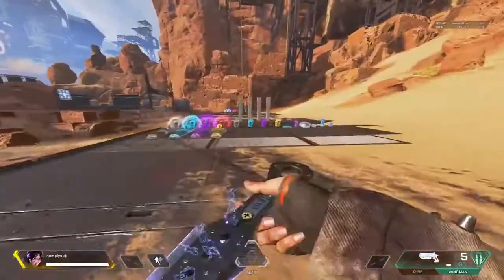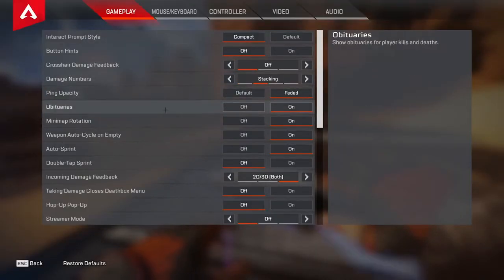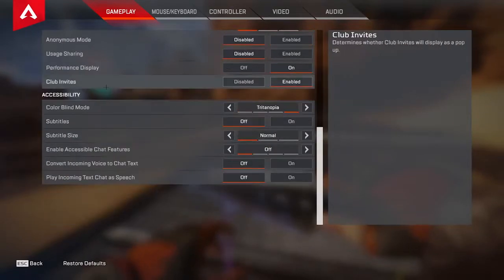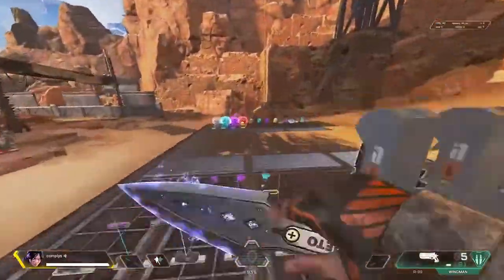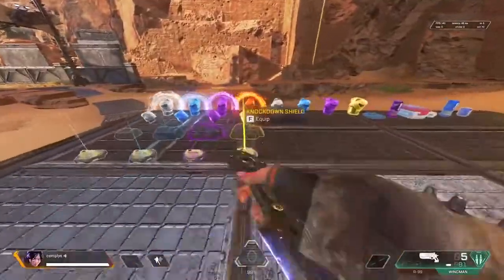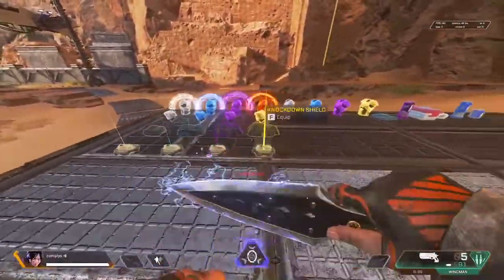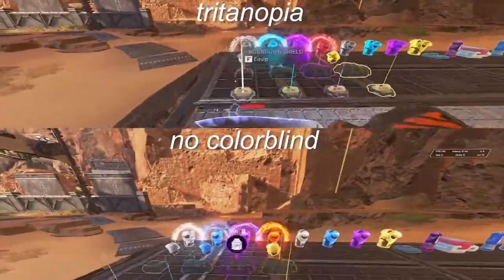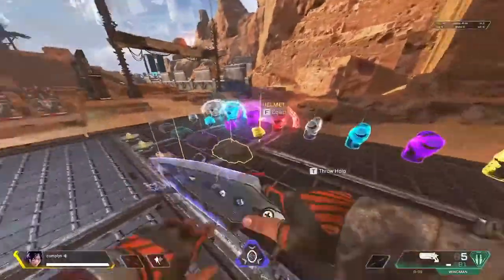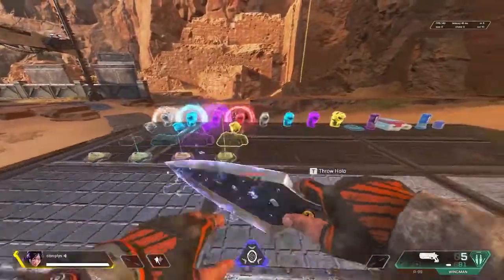The first thing we're going to do is go into our settings and enable colorblind mode. Scroll down a little bit to accessibility and colorblind mode. I recommend playing on Tritanopia because it brightens up the colors and makes everything a little more vibrant. I'll show you what it looks like with and without — without it you get normal colors, and with it on the colors pop a little more, everything's a little brighter. It's not a huge difference, but it's personal preference.